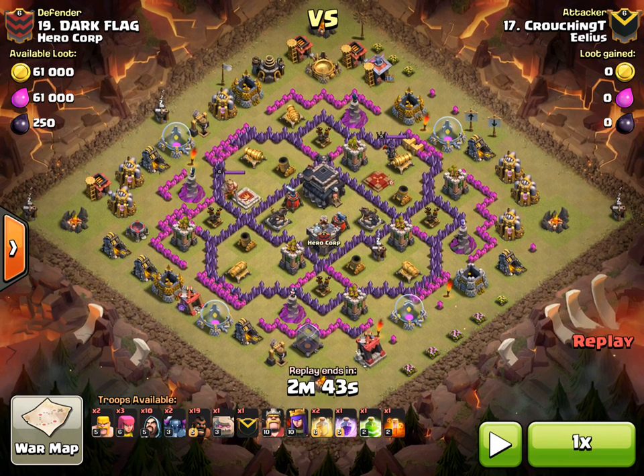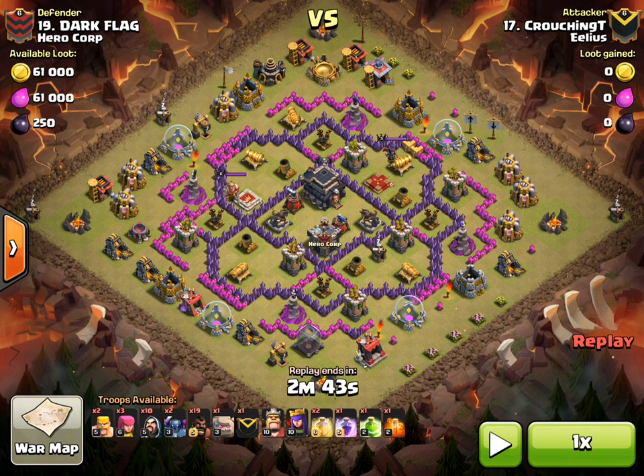This is Crouching T doing his good stuff again with his GoHo. The deployment of the Hogs in this attack is really cool — he does it really well. Looking at the composition on the bottom, he's got 10 Wizards, 2 Pekkas, 19 Hogs, and a Golem plus a Golem in his Clan Castle. So it's a little bit heavier on the Kill Squad, having the two extra Pekkas in there — mainly to cut in and get in lower down.